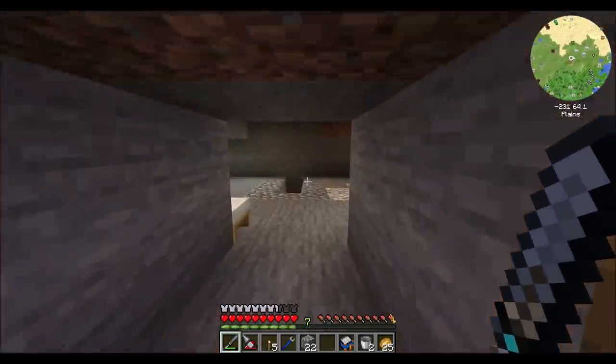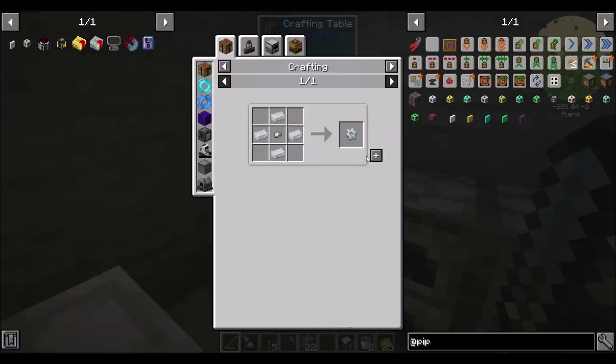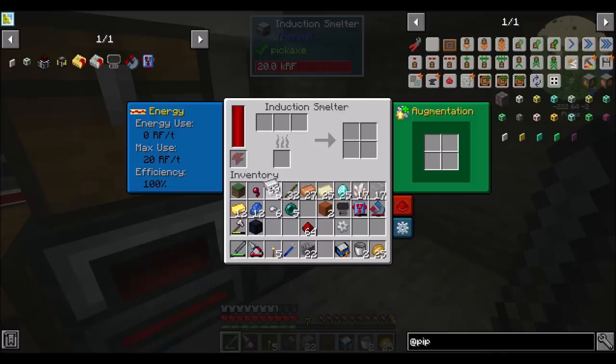Enderpearls are really good in modded Minecraft — there's a ton of stuff. So now that we've got the ranged pump, we also need a way to power it. The best approach is to use a magmatic dynamo in the nether powered by the lava that we're pumping out of the nether. I'm going to make two magmatic dynamos. One for my base here, and one that's going to go in the nether. So it'll kind of self-power itself, and that'll be good times.